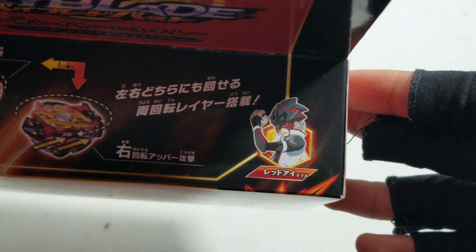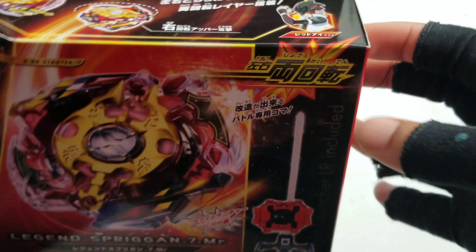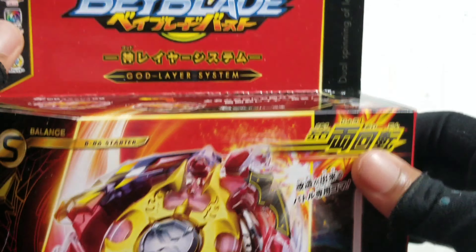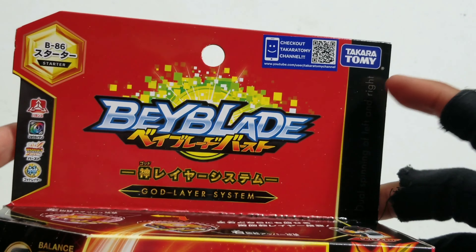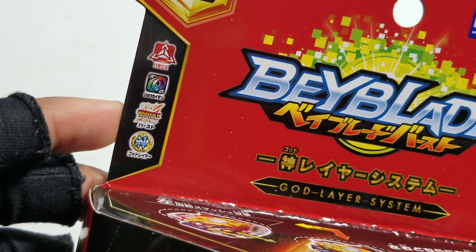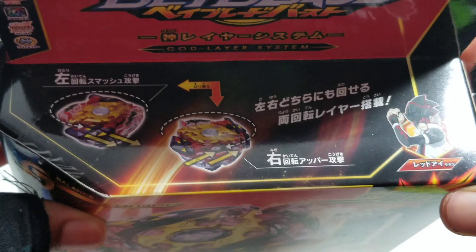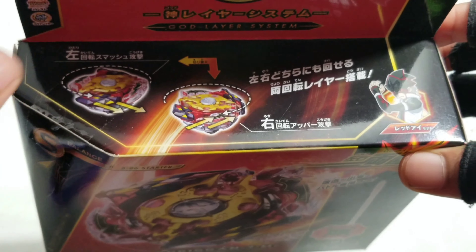Over there you see Red Eye. Red Eye is a new version of Spriggan, or you could say the Japanese one. At the top is Takara Tomy — those are the logos — and there's even a dual spin logo, which is pretty cool. It's a nice little rainbow. It goes both ways: left and right spin. I'm not sure which one is which according to this picture.